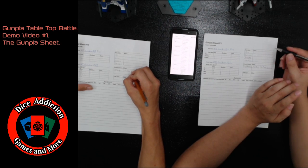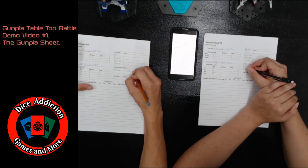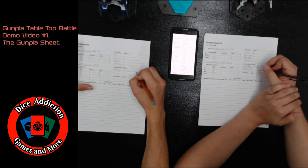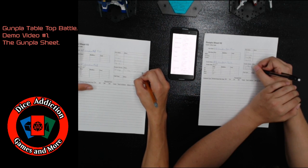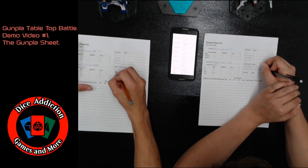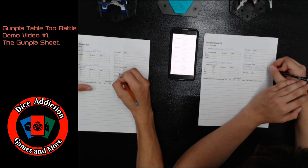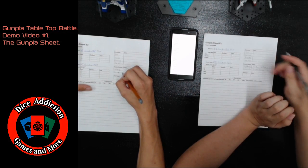For my second class, I'm going to go ahead and go with General Use, since the F91 line ended up getting mass produced. The General Use effect gives plus one to all your pilot stats, a move boost of two, and a DR boost of two.